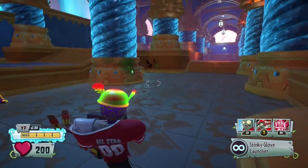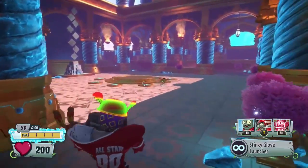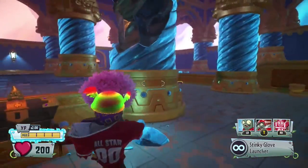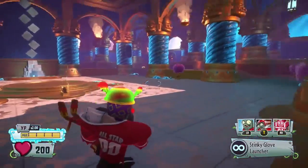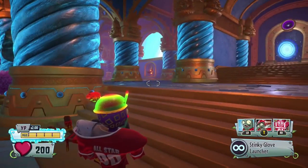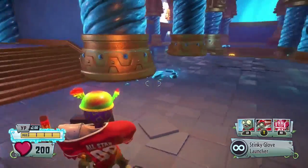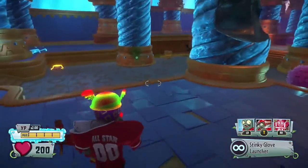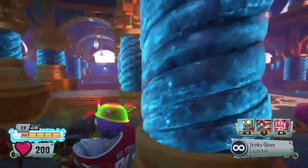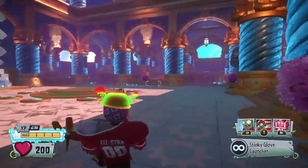Hey guys, welcome back to another Trials of Anonymous DLC — but this is a glitch, so I'm going to show you how to get to that gray box down there. You guys showed me all the support I wanted, so thank you so much, and now I'm going to show you how to do this glitch. You guys want to go over here.